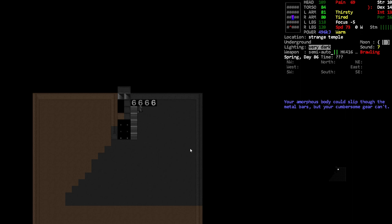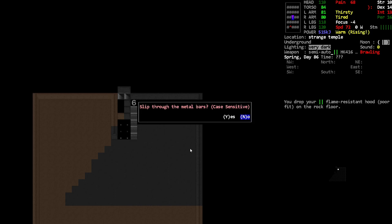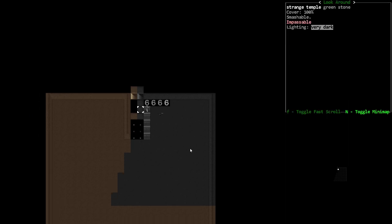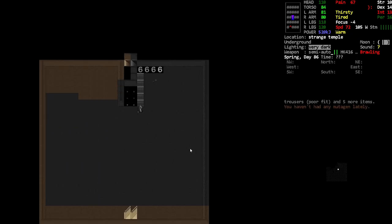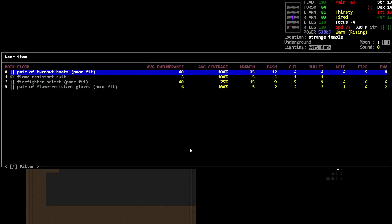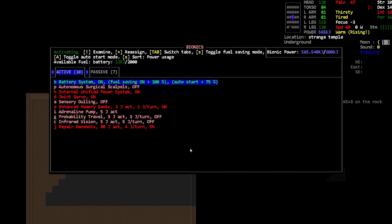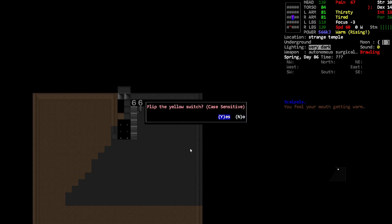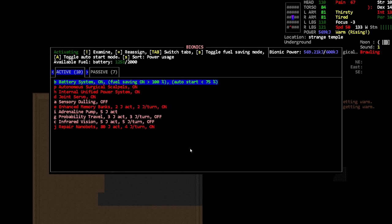It says my amorphous body could slip through the metal bars, but my cumbersome gear can't. Oh, I forgot I got that from my mutagen dosing. Let's see — redstone, greenstone, bluestone. I can slip through the cracks but not really with gear. Let me put this gear back on. I think we're gonna have to do some fighting here — let's get the scalpels out. I'll flip the yellow switch and we've got a giant black widow.